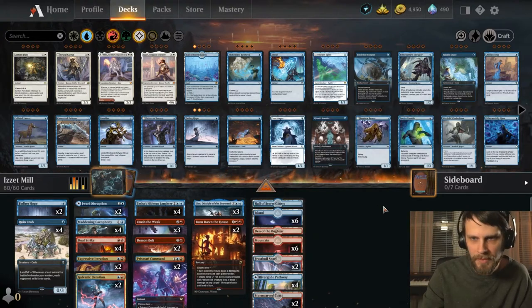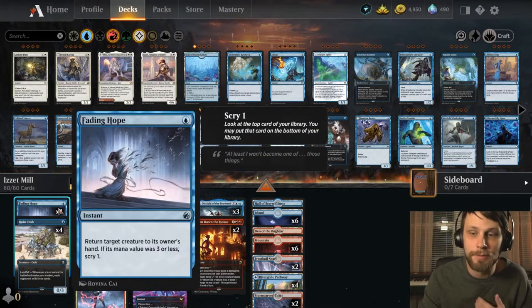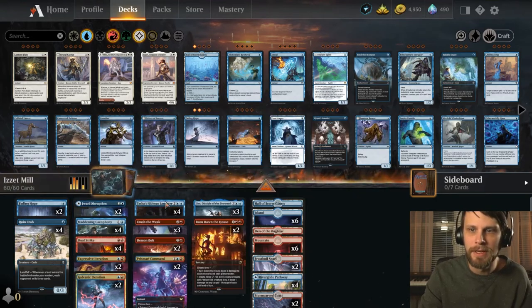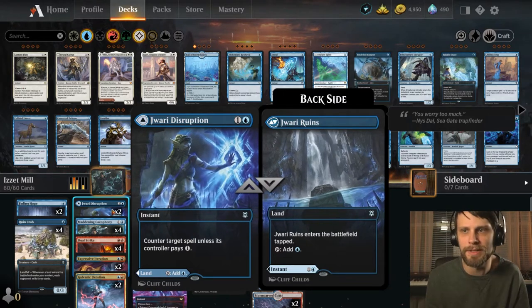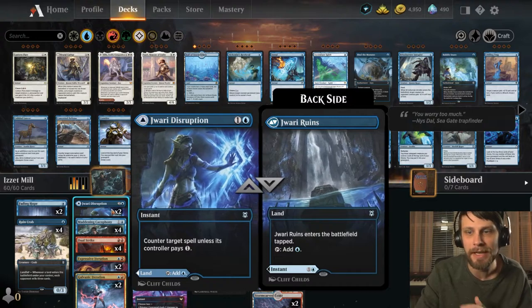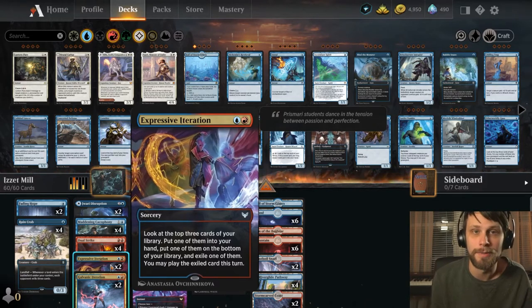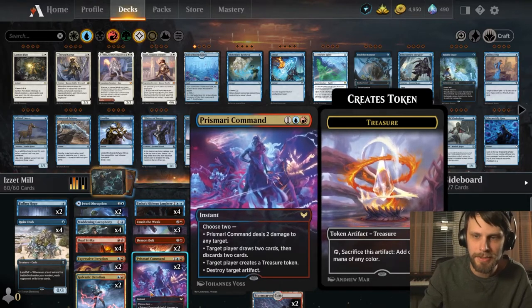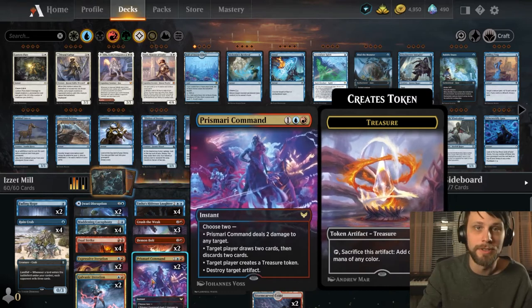To help get us there, Fading Hope allows us to bounce and slow down the opponent. It also lets us bounce our own Ruin Crab if we find ourselves in a position where that's advantageous, or even Leer, just to save some things. You'll notice we've got a number of two-ofs and three-ofs — that's just because we're trying some stuff out. Jowari Disruption is just a two-of; a well-timed one is really crushing for the opponent, and it also helps smooth out our land drops. We have Expressive Iteration to hopefully dig a little deeper into our deck and see three cards for only two mana. Prismari Command plays a similar role — draw two, discard two — and it's okay to discard because we've got Leer to bring things back. We can also create treasure tokens, deal two damage, or destroy an artifact depending on what we need.